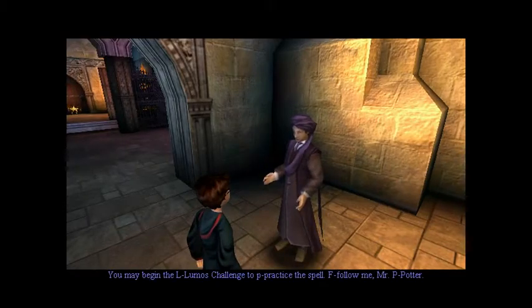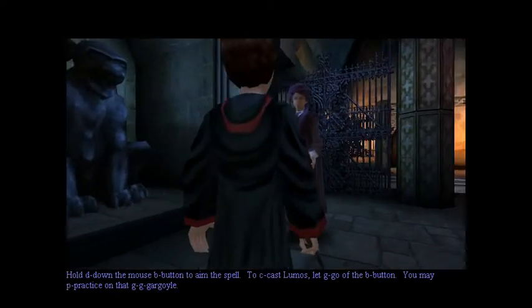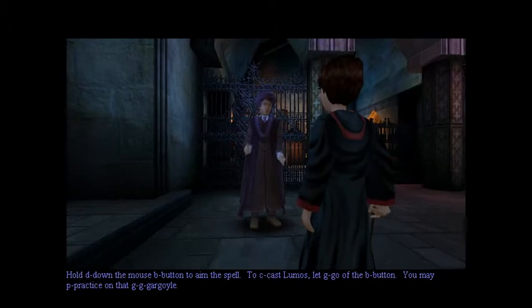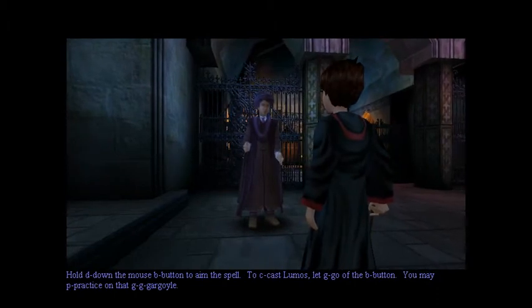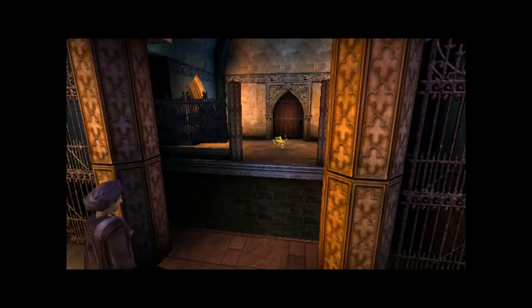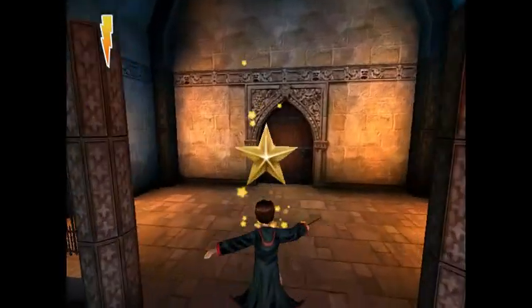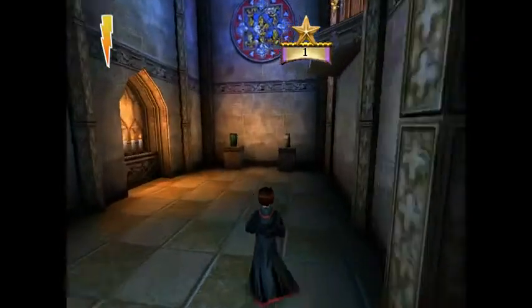You may begin the Loomis challenge to practice the spell. Follow me, Mr. Potter. Luma — a one-use spell. You can only use Loomis on gargoyles, and they create platforms for you to jump on.